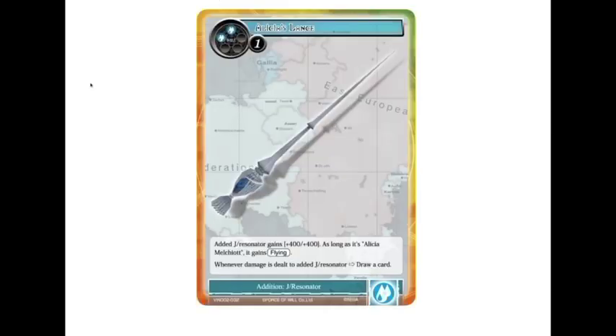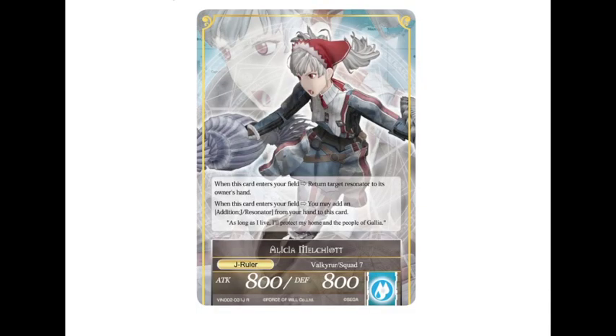And when you look at her Lance, the added J slash resonator gains plus four plus four. And if it's Alicia, it gains flying. So right off the gate she can be a 12-12 with flying. And whenever damage is dealt to the added J slash resonator, you get to draw a card. So draw power plus a flying powerhouse is pretty strong. I'm a fan of it.